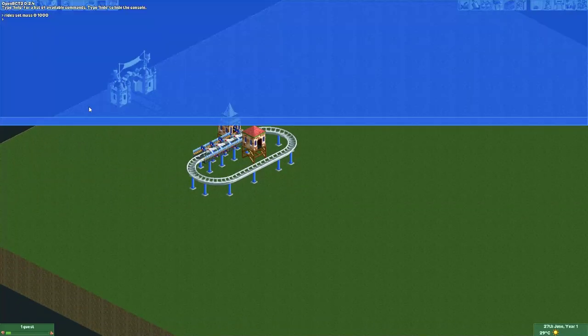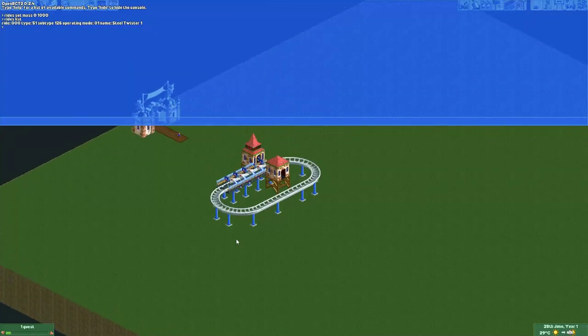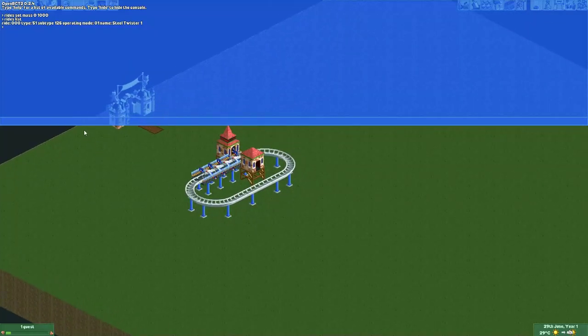Something you can also do is go to the console and select Rides List. Here you see all the rides in your park — we can see ride zero is steel twister one, which is this ride. So if we want to change the mass of the vehicles, let's say we want the mass to be 1000 — I think it's 1000 kilograms, which isn't unreasonable for a big roller coaster train. We do: rides set mass zero, that's the ride ID, and then 1000.